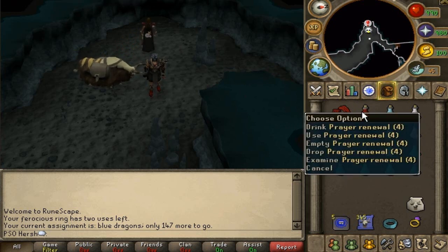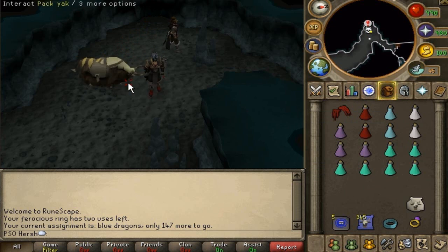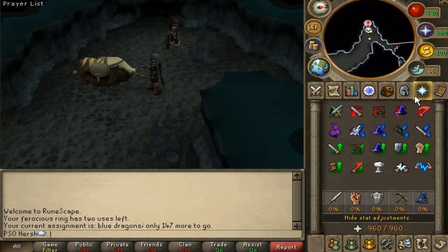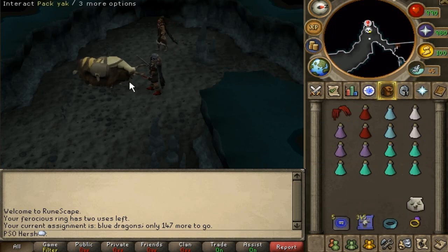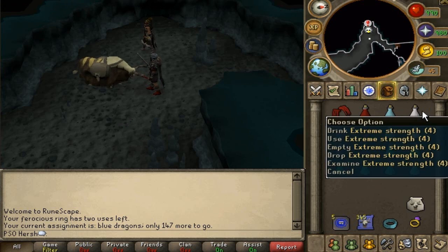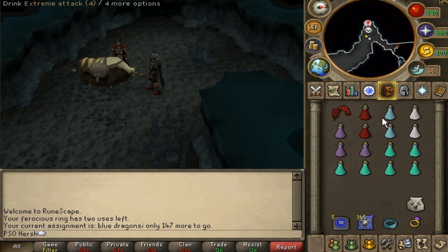For my inventory, I have two prayer renewals which definitely help save on prayer pots, and I also have a few prayer pots inside my inventory. If you don't have access to soul split, just bring a couple of extra food. Since I have soul split, I'll just use that if I get low. I have extremes - I won't overload every task since that's not realistic for everyone. And of course super anti-fires.